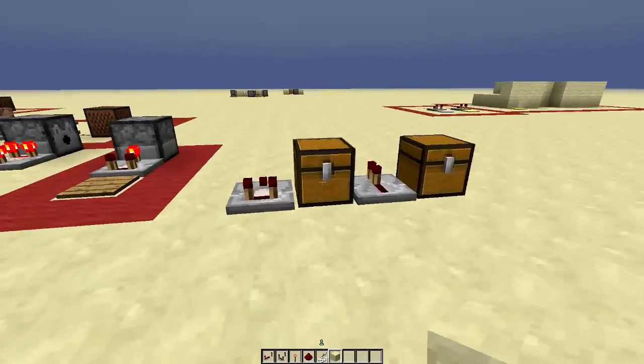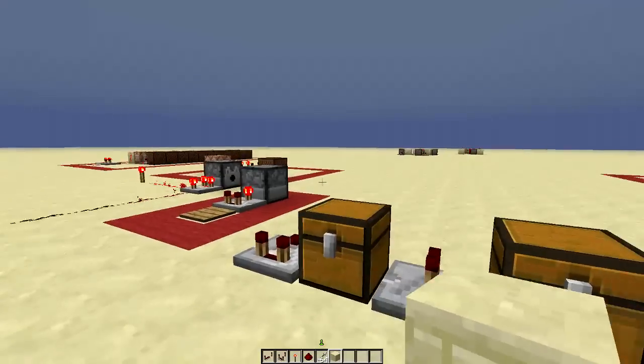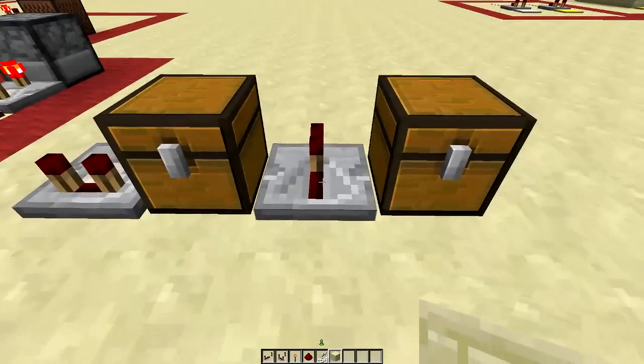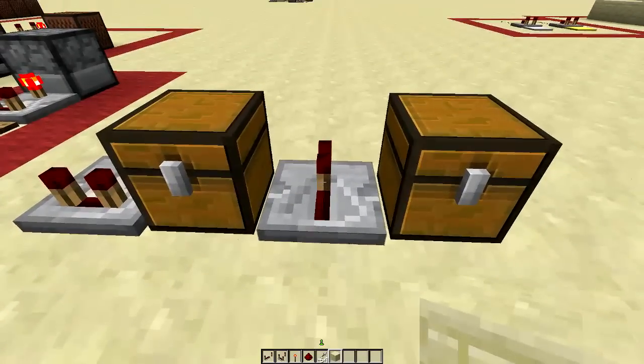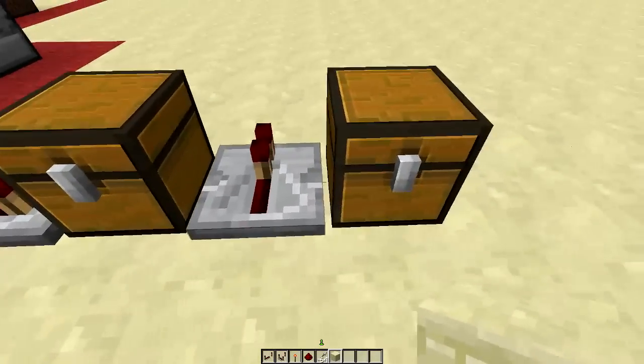We're over here at the comparator section showing you guys the comparator and what you can do with it. First, we're not going to start with the comparator — instead we're going to start with the redstone repeater, because that's the closest existing item in Minecraft that a lot of you probably already know about.